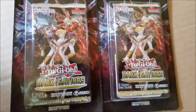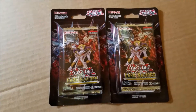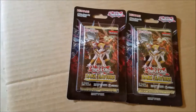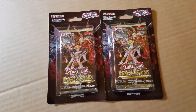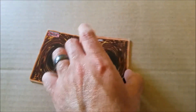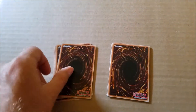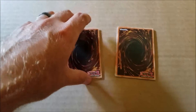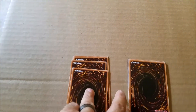I have here two more packs of the Dark Saviors. It's gonna be awkward — I only got the one hand, I gotta hold the camera, you know, things and stuff. We'll figure it out. What we're looking for is the Mobilize Engage or the Widow Anchor. I haven't looked at any of these cards — I just broke them out of the pack with one hand. I don't have my tripod, so let's just look for those cards.